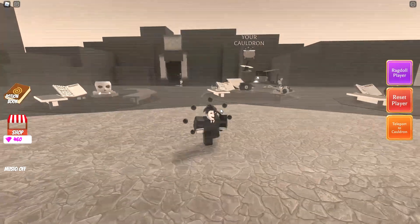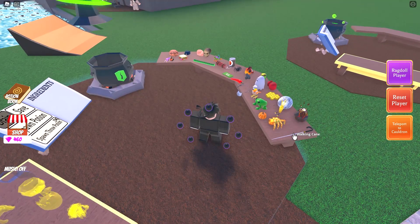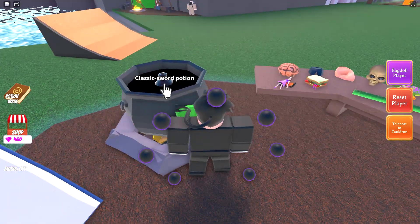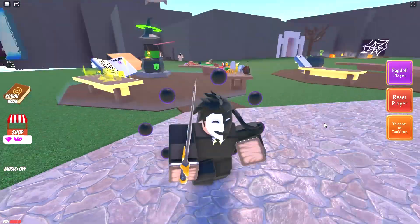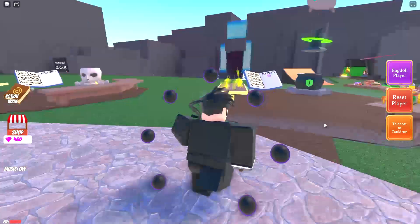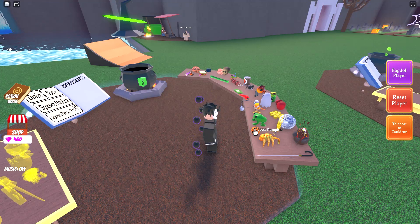Potion 323 is the classic sword potion - you just add one cane and one corn. That gives you the classic Roblox sword. If you've played Roblox for a long time you'd definitely recognize this sword - it's literally the standard sword model in Roblox. Potion 324 is one cane and one beans.